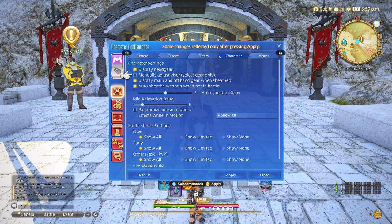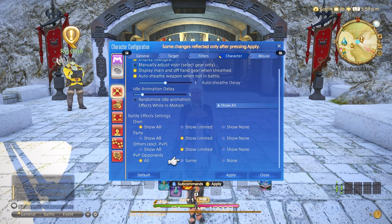Under the character tab, we'll make sure to change all of the battle effects to show limited for others, other than your own — or you could be lost in a whirlwind of abilities constantly being thrown at you while you're trying to find yourself in the chaos. I do know some people who play with these all on, and this is entirely personal preference.